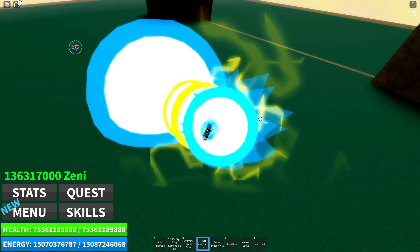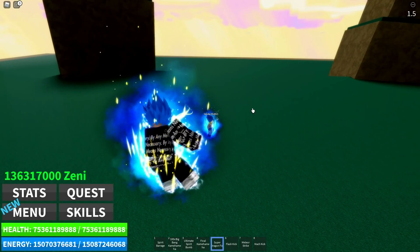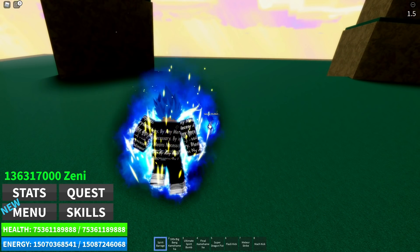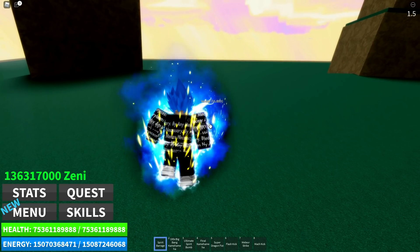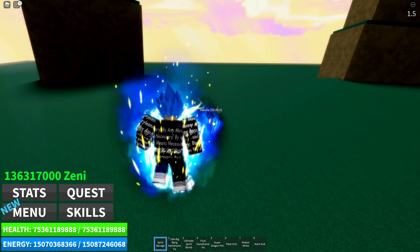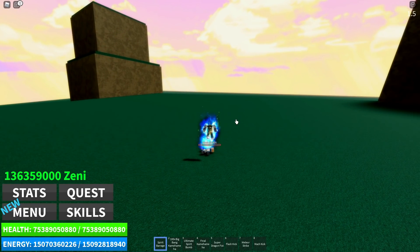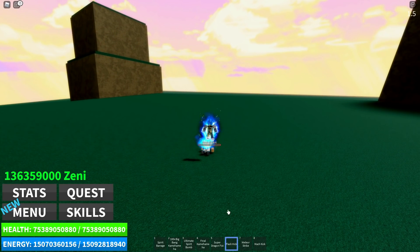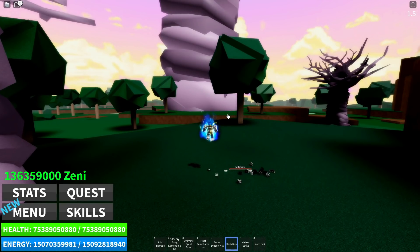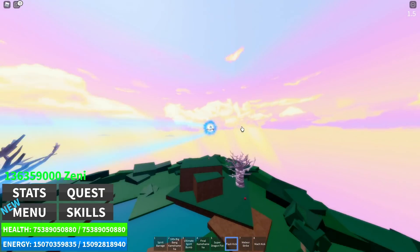Let's check that out. I didn't mean to do Final Kamehameha. Let's lock on and go Spirit Barrage - we're not close enough, or maybe it's just on cooldown. I think the cooldown is our issue right now. Yes! It does do a teleport - that's pretty neat. I do like that because some of my favorite moves are Flash Kick. We should try Spirit Barrage on some people.